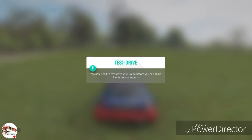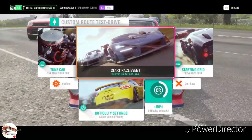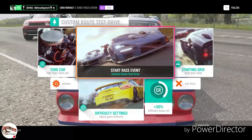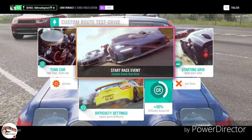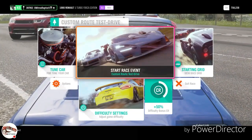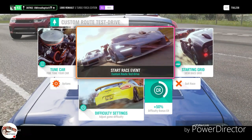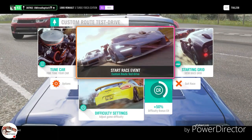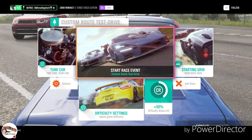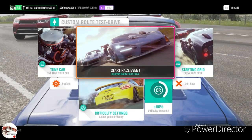Make another checkpoint and then place a finish line right next to the starting grid. A thing will pop up saying you need to test drive your route before sharing it with the community. What this glitch does is — the glitch has to sink in, it's not going to work the first couple of times. The cars will get off the grid, start driving, reach a certain point of the race, and then start to respawn back at the starting grid.